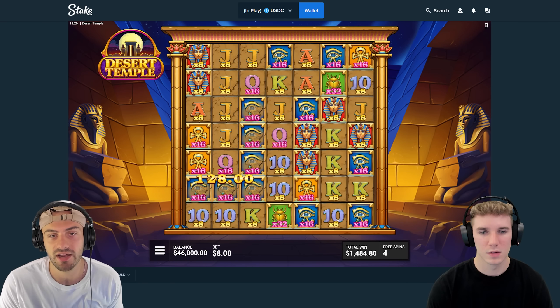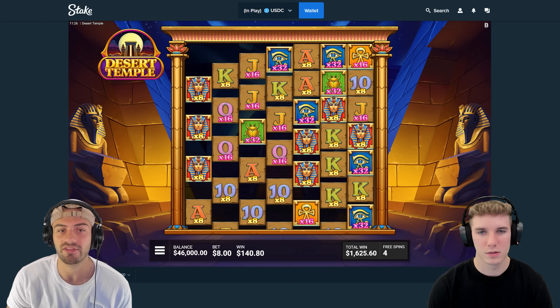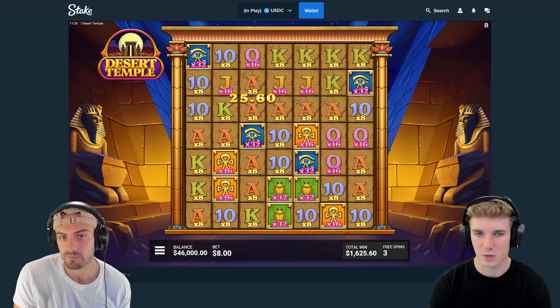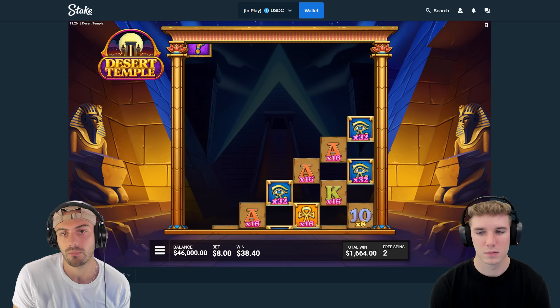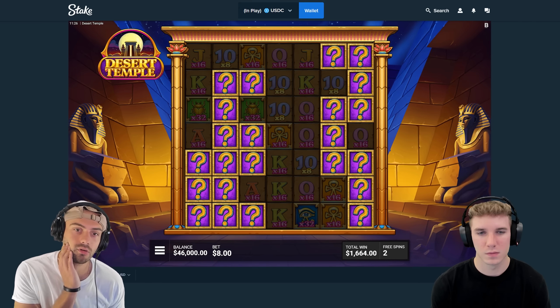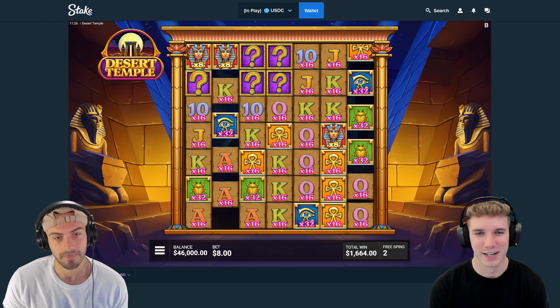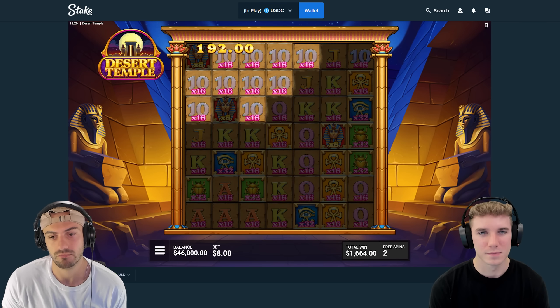Nice 16 eyes. Now they're 32s. What's a good multi then? Like 64? Probably 64 or higher because it goes up to 1,000. Should have been beetles. We are like halfway back on this bonus spy now, but it took us nine spins or however many to get this.